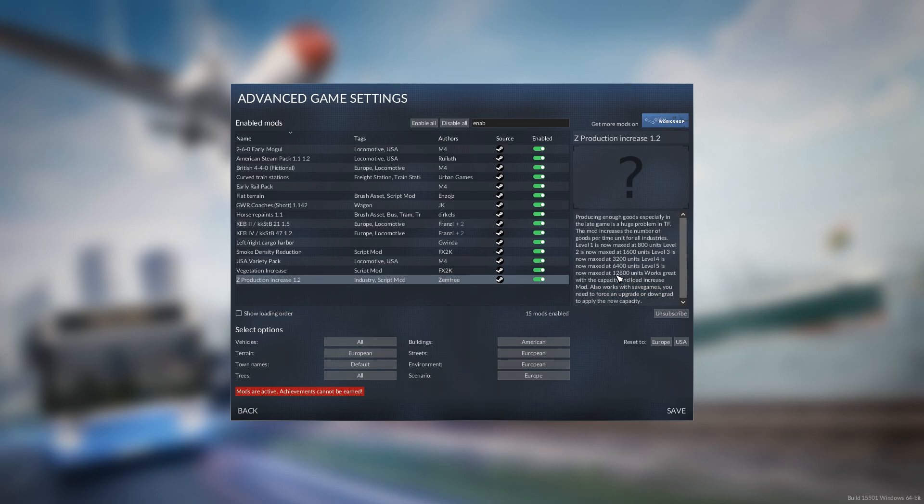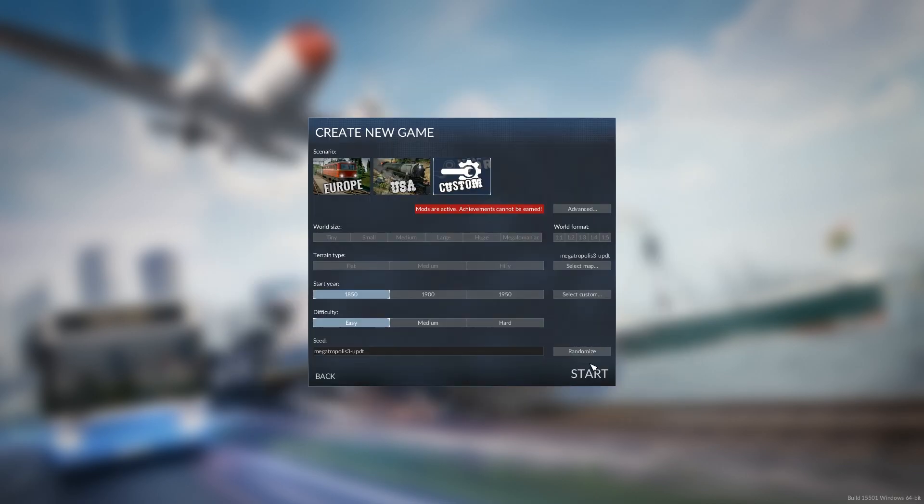And then up to 12,800 — it would help if I knew my maths! So that will come in handy through the game. For our setup: all vehicles, since some mods are American, British, European, and Eastern European. Buildings set to American because I love the later skyscrapers and much of this game will be set in the later period. Streets, environment and scenario set to Europe — I like the green terrain rather than the brown American one. Town names we'll be naming ourselves, and we'll take all the trees on offer. That's our setup — let's get started!